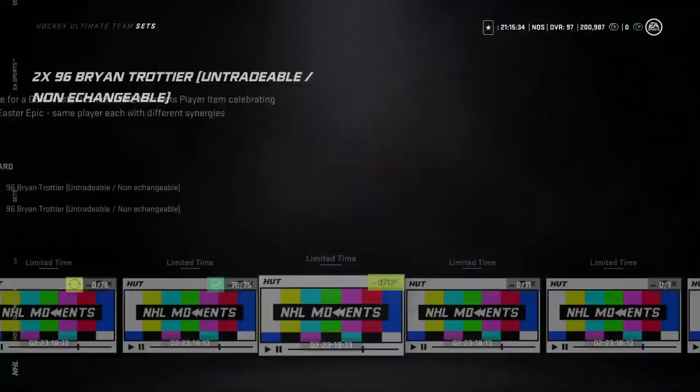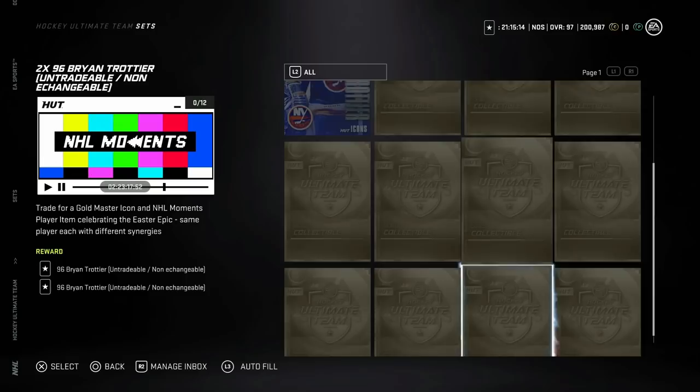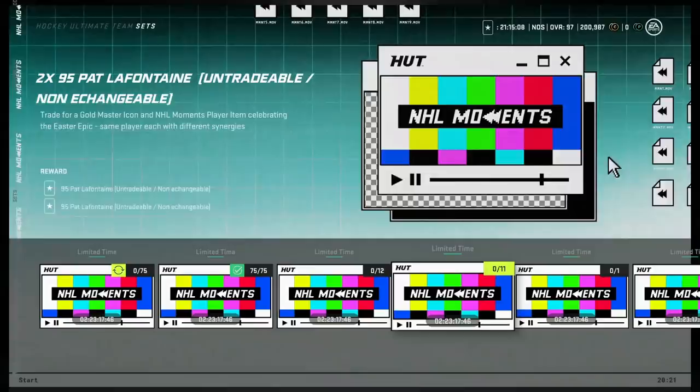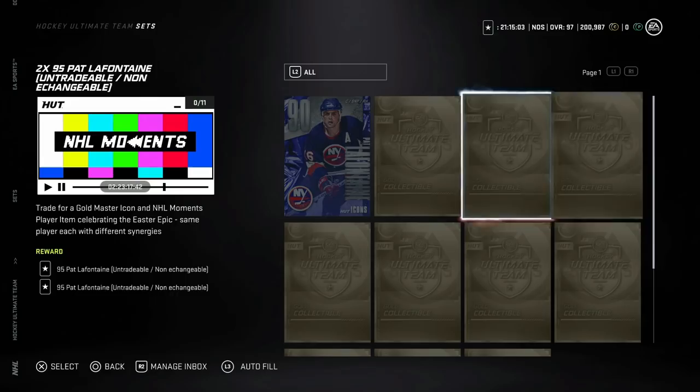Now let's talk about the sets. For Brian Troche upgrades, if you have the 91 silver and 11 gold collectibles, you can upgrade to the 96 — I think this is worth it. You'll obviously get the 96 Brian Troche as well as the gold one, so a really great end game card you won't have to worry about upgrading from.